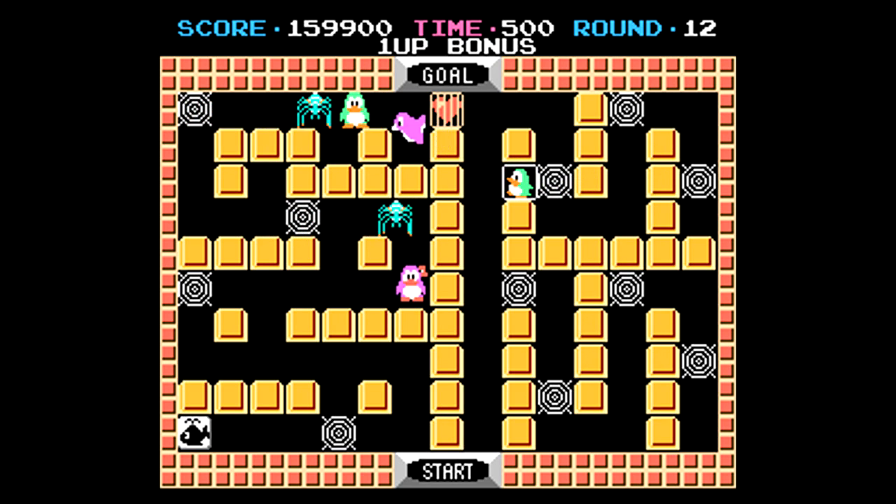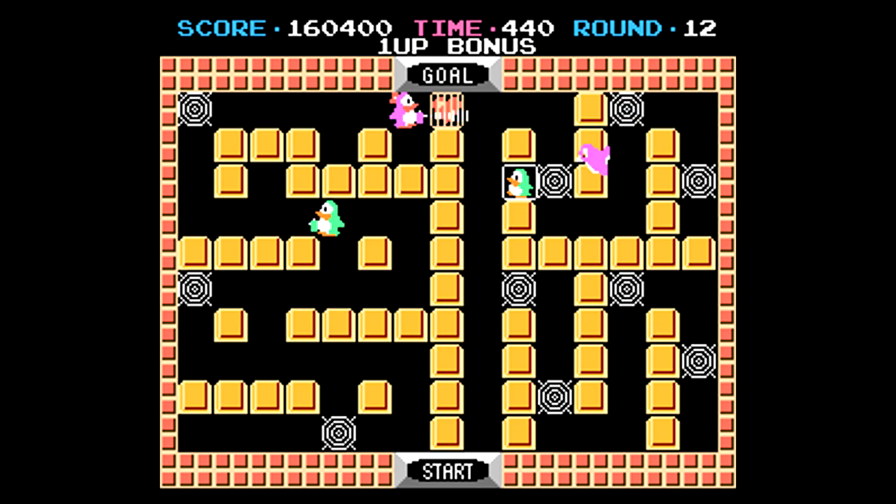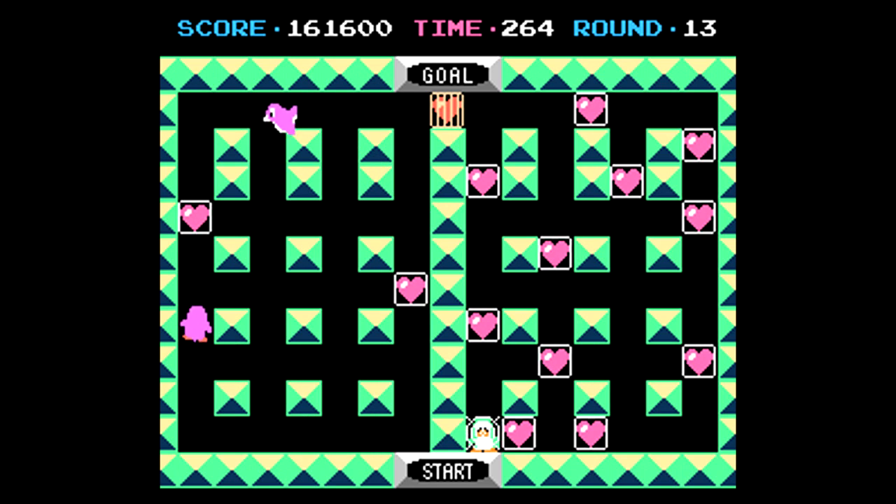One thing I did grab here was a one-up bonus that you can sometimes find hidden in walls. You may have noticed right there where my two characters switching actually kind of benefited me. I'm going to run my one character into the wall for a few seconds, get him closer, and then go into the little openings so that I can complete the stage and move on to the third of the bonus rounds.